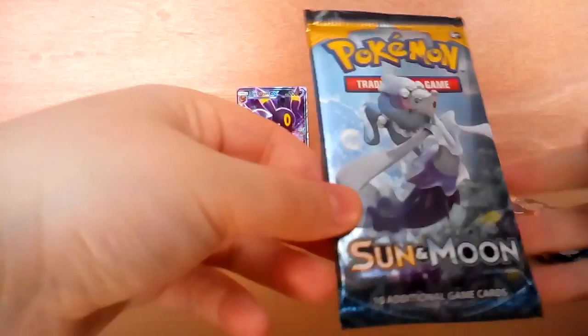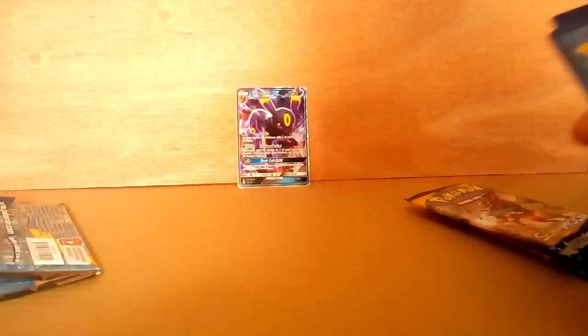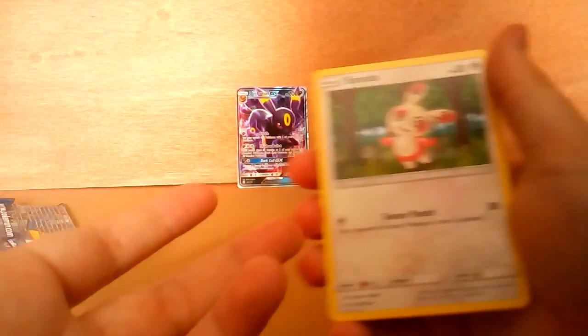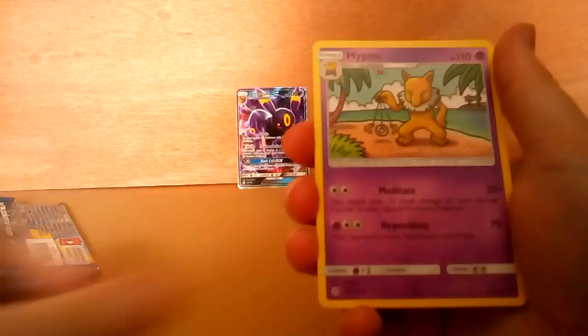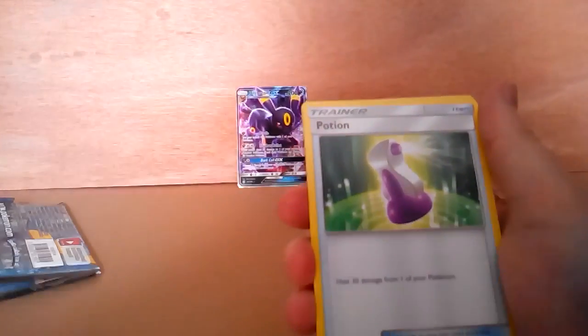We'll be opening this one. In Sun and Moon I actually got one of these little guys — I named it Pink Nose because of its little pink nose. I'll show you why I named it Pink Nose when we find another one. Electric energy, spindle — like why do they have some of these? Like we got those — the guardians of the islands — why didn't they make them into cards?